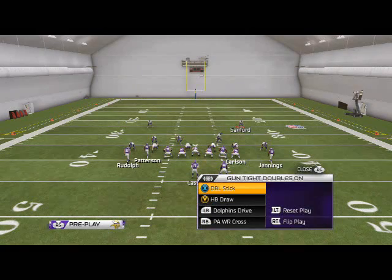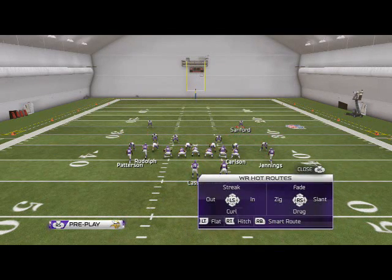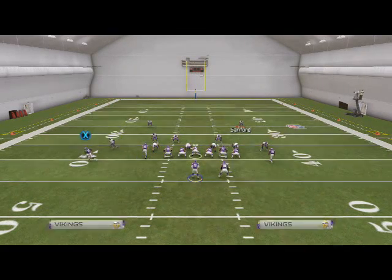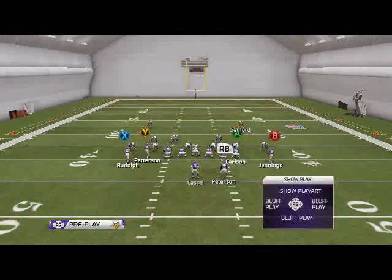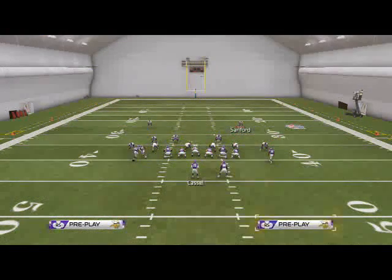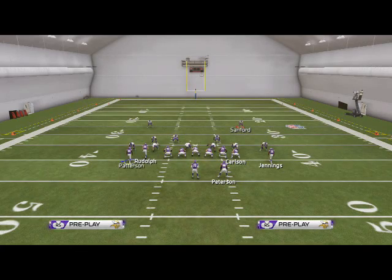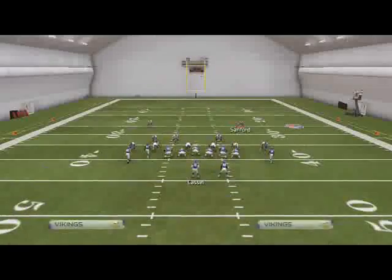Now let's look at the double stick against man coverage. I like to smart route both stick routes, put Jennings on a smart-routed out, Peterson on a wheel, and Patterson on a drag route. Motion Patterson to the left four steps — one, two, three, four — then snap. The first read is the wheel route to Adrian Peterson; that's really the only read you'll need against man coverage most of the time. If it's covered, progress to Patterson on the four-step motion drag snap, which beats man coverage.